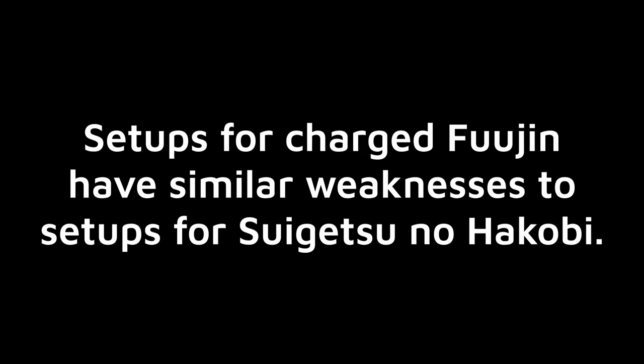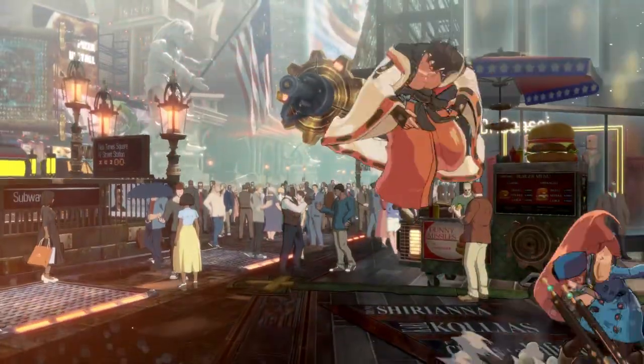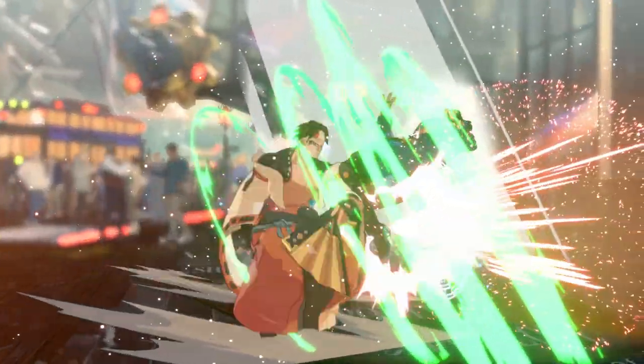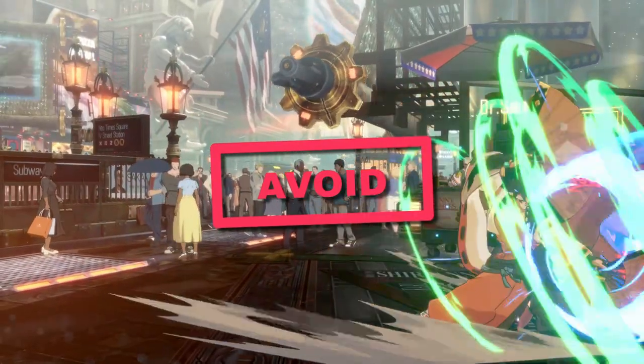Using Charged Fujin as an extension of a spin setup has many of the same pitfalls that spin on its own does. 5D or Fujin-P into Charged Fujin can be jumped out of, and while we can counter-hit badly timed throws, it's still susceptible to correctly delayed throws. There's nothing about this setup that beats what 5D or Fujin-P into minimum spin can't, so for now I would avoid this.